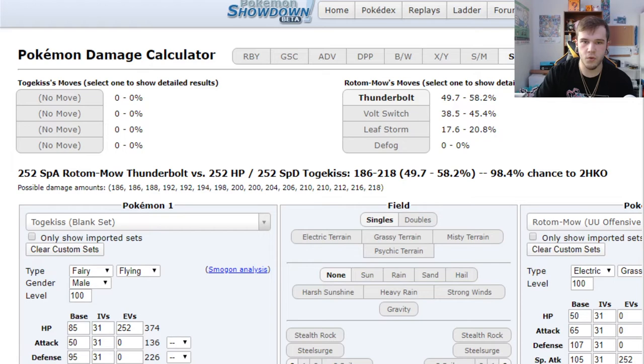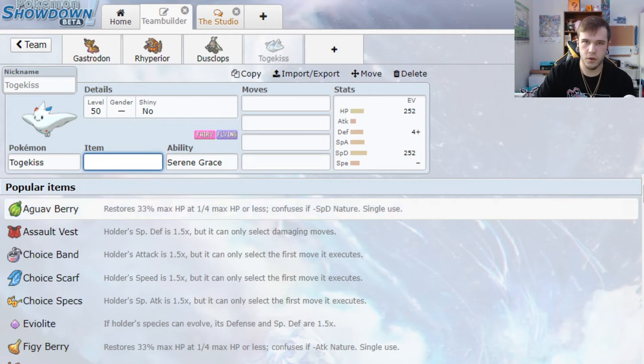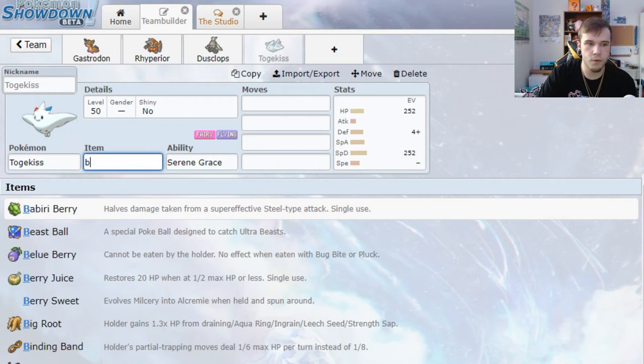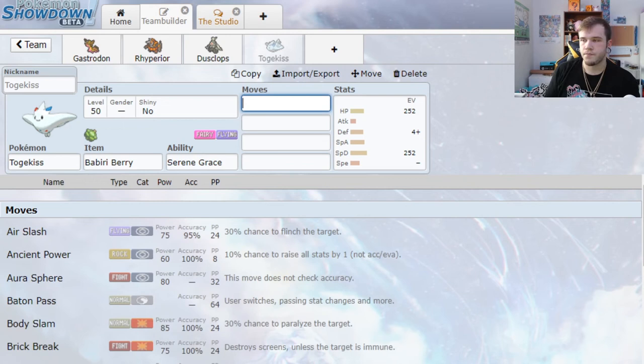This isn't the picture-perfect team — I'm just showing you the synergy you need to look for when building a team. Togekiss would be our pivot particularly against Rotom-Mow: the Leaf Storm doesn't do anything, and afterwards Thunderbolt or Volt Switch won't do much either. With Rhyperior and Gastrodon's weakness to grass, if you have them side-by-side, Togekiss can be a Follow Me mon. We throw her out, she uses Follow Me, pulling all attack priority to Togekiss and keeping Gastrodon and Rhyperior healthy. The defensive synergy is great — to hit Gastrodon with a grass move, you have to knock out Togekiss first.